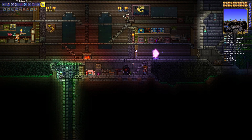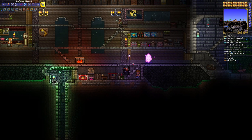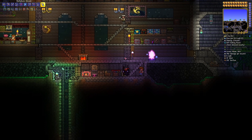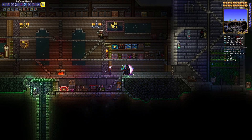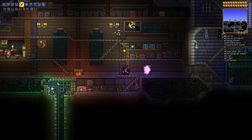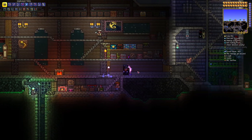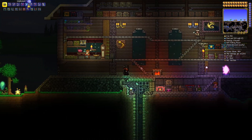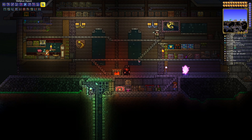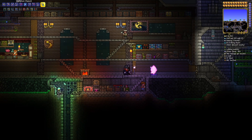I can cycle through where I want to teleport to, which will be nice and useful. Currently my home and spawn are the same location because I haven't been setting my spawn at a bed — I've just been spawning here and then using a pylon to get around. But now that we have the Shell Phone, I can probably set up a spawn somewhere else and teleport to it easily.